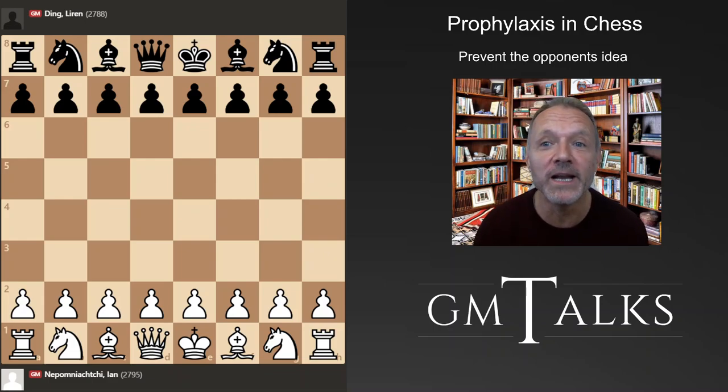You probably already use it, because there are a lot of openings where prophylaxis is an essential part of the game. We're going to use the latest world championship match game between Ian Nepomniachtchi and Ding Liren. It was match game number 13, and if one of them had won they had a very good chance of becoming the next world champion.